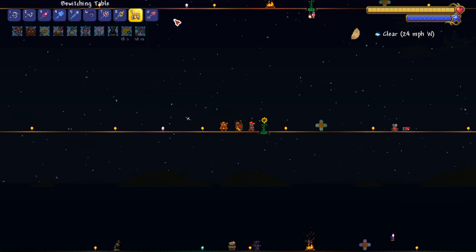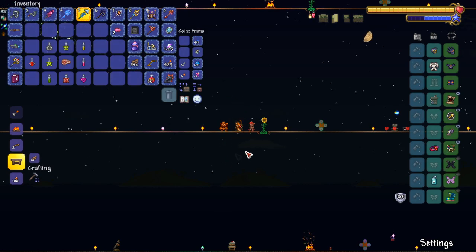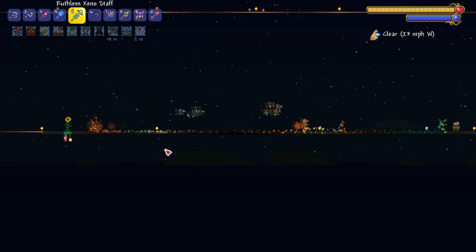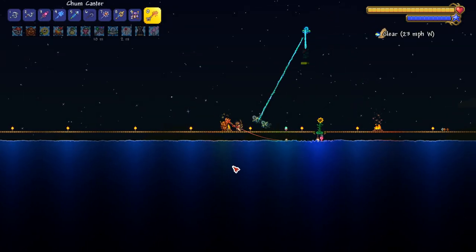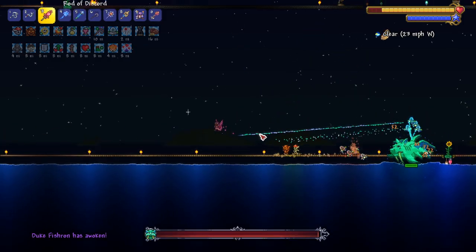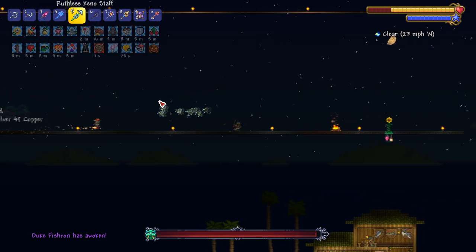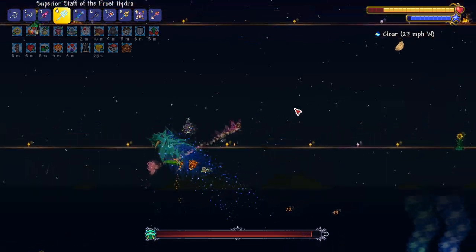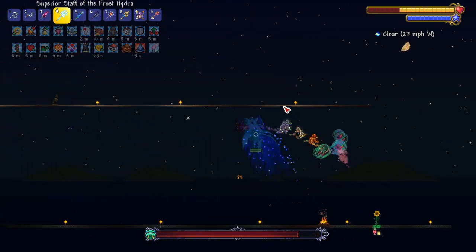I'll be honest, I haven't fought Duke Fishron in a minute — at least not master mode. Let's see how this goes. I have no idea how many summons I have — I didn't switch out any accessories. I'll try to switch mid-fight when I heal. Let me drop down here, I got a platform to run on because the duke is fast. Let's fish him up. Did I already get hit? Apparently I already took damage — good sign.